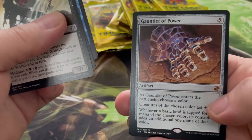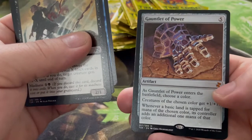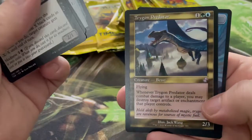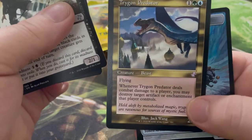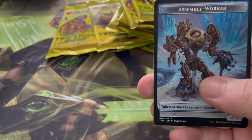Gauntlet of Power — as it enters the battlefield, choose a color. Creatures of the chosen color get +1/+1. Whenever a basic land is tapped for mana of the chosen color, its controller adds an additional one mana of that color. And we have a Trigon of Predator — that looks cool, I like the artwork, flying above the city lights.